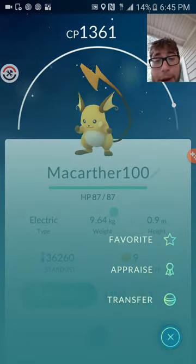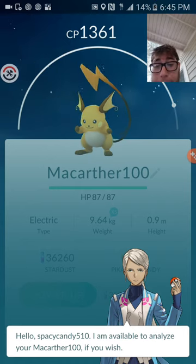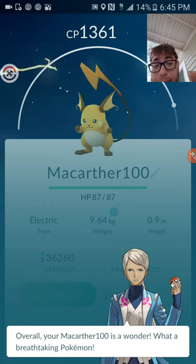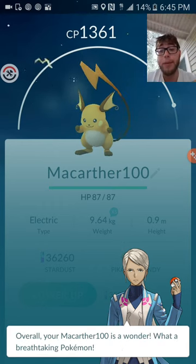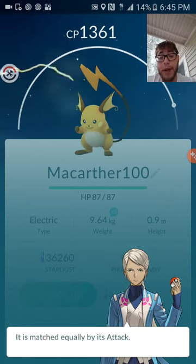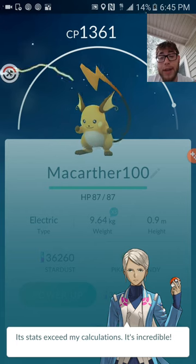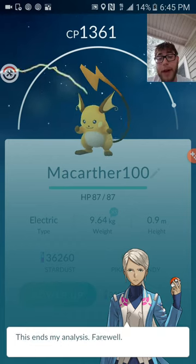Now if you run the appraisal system: "Hello SpaceCandy510, I'm available to analyze your Raichu if you wish. Overall, your Raichu is a wonder — what a breathtaking Pokémon. I see that his best attribute is his HP, it is matched equally by its attack, matched equally by its defense. Its stats exceed my calculations — it's incredible. Your Raichu is tighter than any we have in our recording."